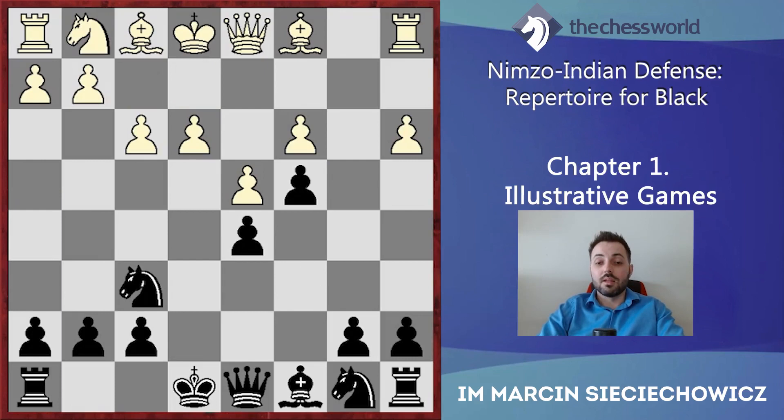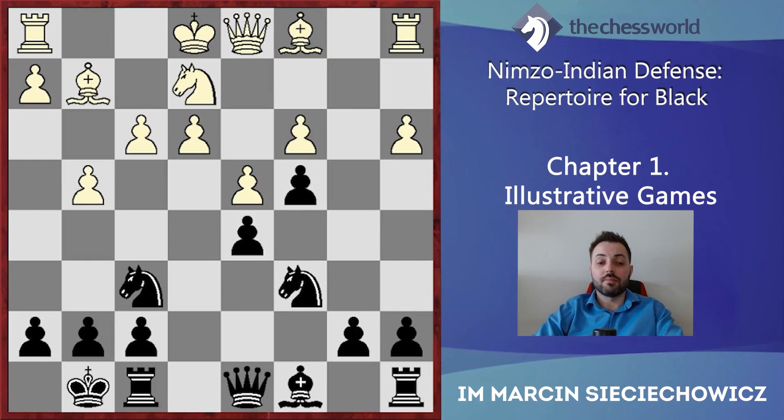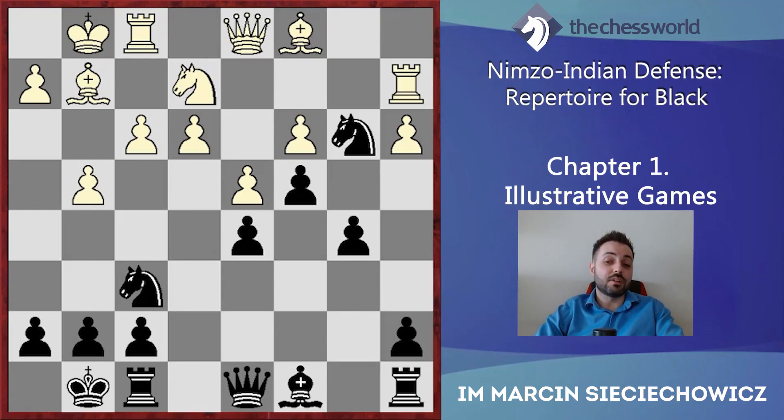So c4 was tried by Black, and here Ne2 from Anand. Nc6, g4 — it's a little bit too late but still a good idea for White. The center is closed so this is the right time to start some play on one of the wings. Castle, Bg2, and Na5 — we see a very good spot for Black on b3, so it looks quite logical to place the knight there. Castle, Nb3, Ra2 — again White wants to transfer the rook from the queenside to the kingside. b5 and here both players probably missed a very interesting and good idea — the move e4.